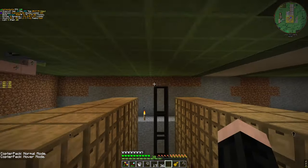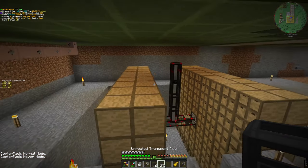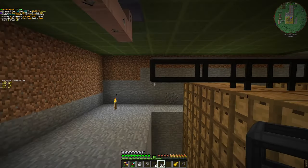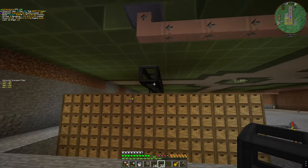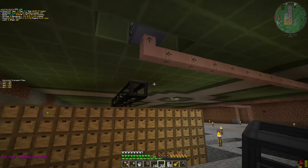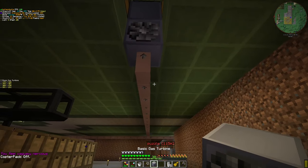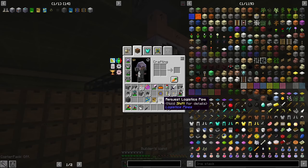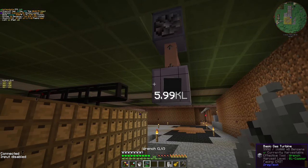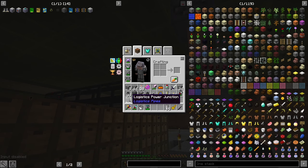And the jetpack. Just six pipes there. With that we should just connect. The power is — jetpack, copter pack. Now what we're gonna need is a power source and a wrench. Connect that wrench here and connect our power source — power junction.